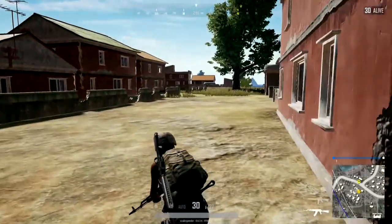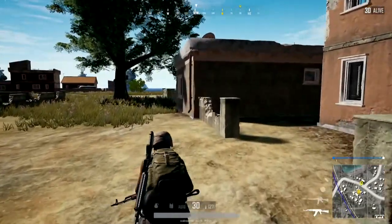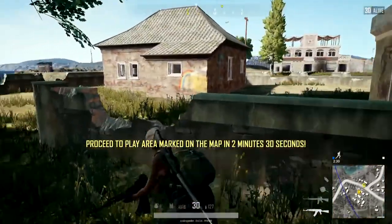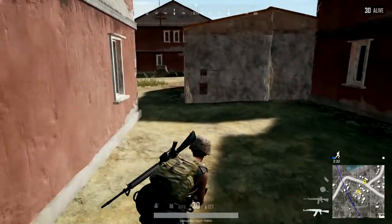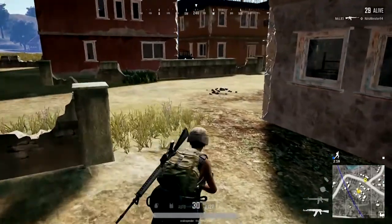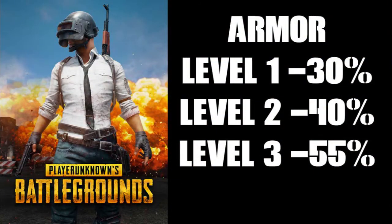This should start to make you realise how important headshots are in PUBG. All isn't bad, though, because we have armour to protect us — or hinder us, depending on whether you're trying to take shots or kill someone else. Let's start with body armour, which comes in 3 levels. At level 1, the armour reduces the base damage of a bullet by 30%. At level 2 it reduces the base damage by 40%, and level 3 by 55%.